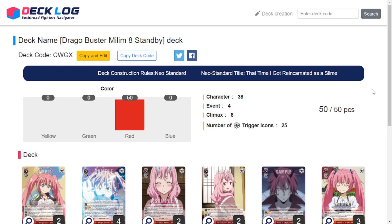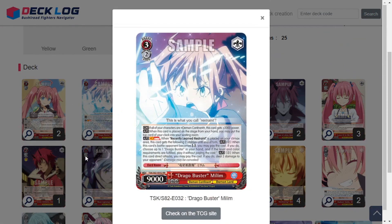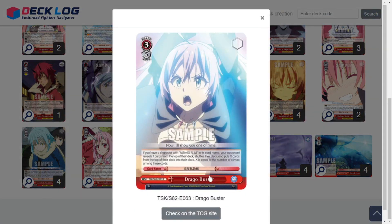What is up everyone, welcome back to Base Damage. Today we're going to be talking about an 8-standby slime deck featuring the Dragobuster Milim, set up with the level 3 right here and this particular event, Dragobuster.